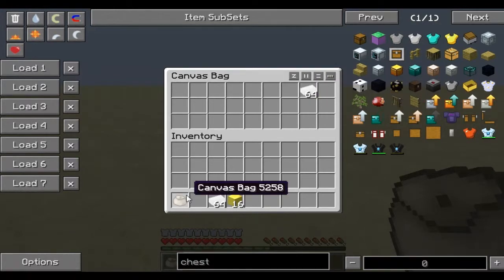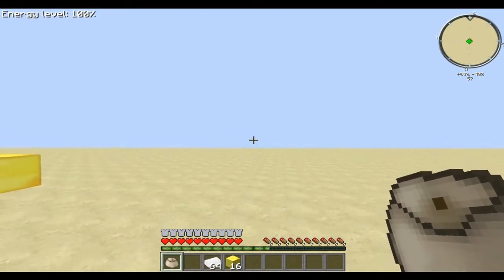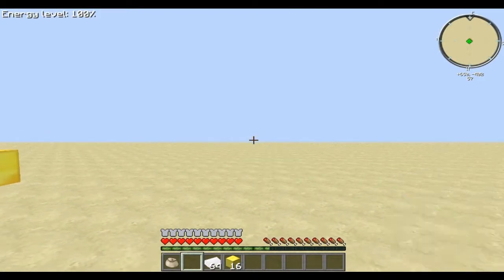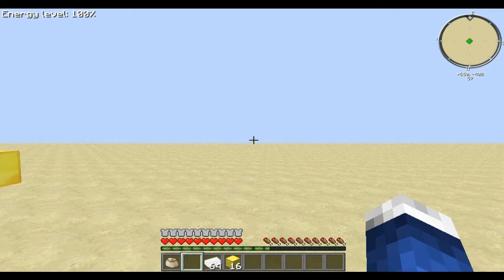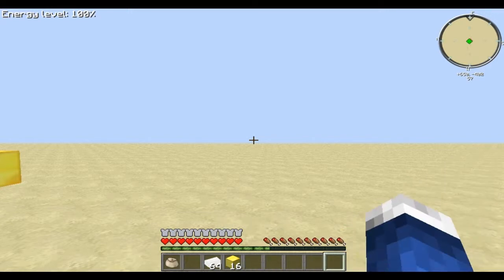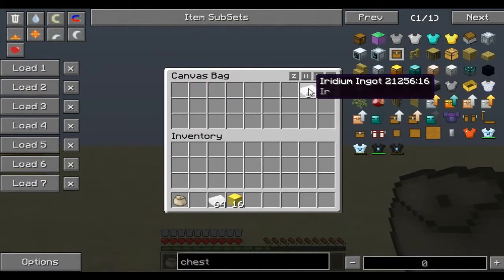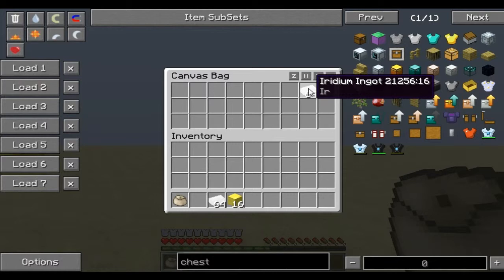My canvas bag is in my hotbar in slot number one. If I press number two on my keyboard it will go to slot number two, and so on. I have it on number one and my iridium ingots are ready to go. I'm just going to hover over the iridium block without pressing anything with my mouse.